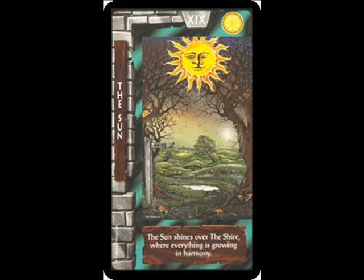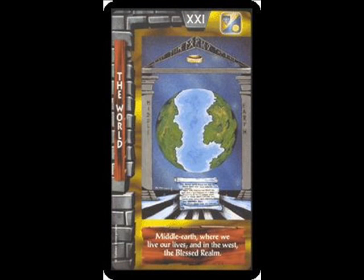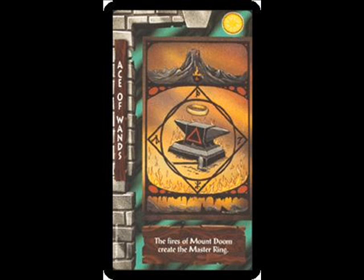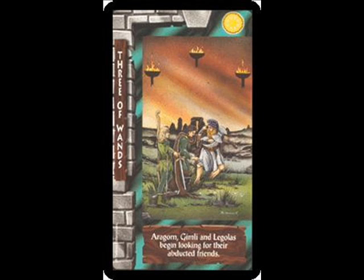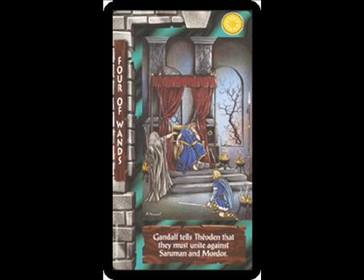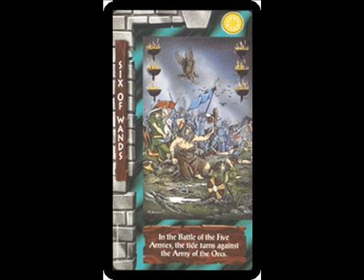I'm not exactly sure what the game is called that goes with the Lord of the Rings deck. I know a game can be played with it — it explains it in the manual — but that's all I know. I don't actually own the deck myself. Here are the Minor Arcana, the Wands. The wand or whatever is not actually in the scene; it is just a picture that floats above the entire thing. It's not a part of what's happening within the scene, if you know what I mean.